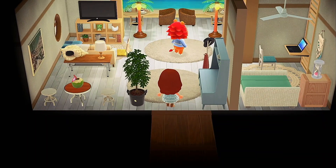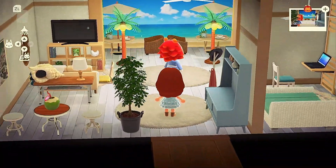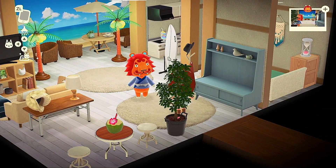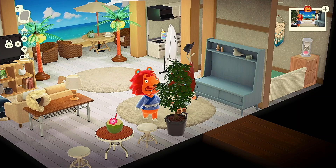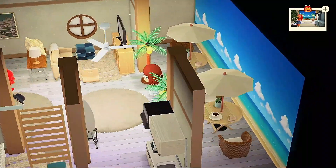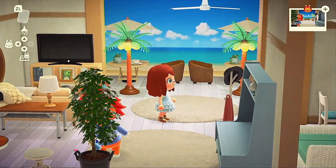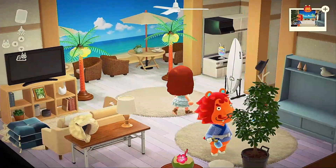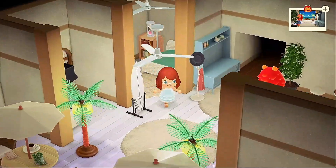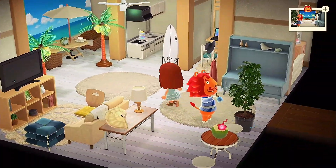This one is supposed to be a tropical ocean paradise. I went for kind of a tropical feel, like maybe a home you could rent out — it has a patio thing. It kind of looks like the ocean's off in the distance, so that turned out really cool. I just love how the blues go together. It turned out really good and I really like this one.